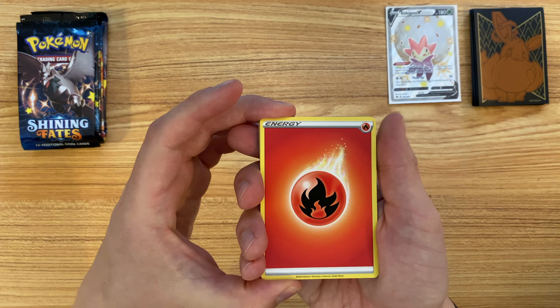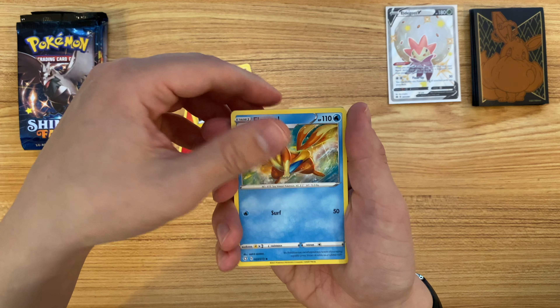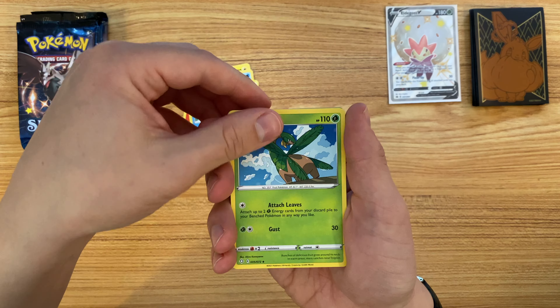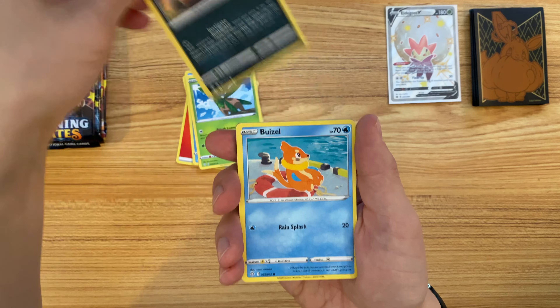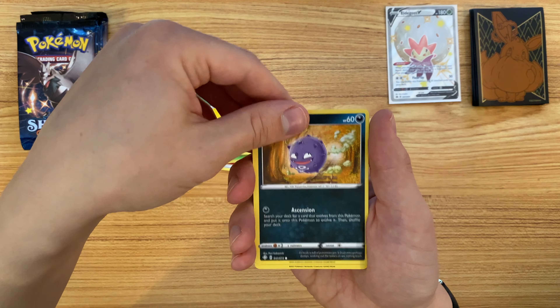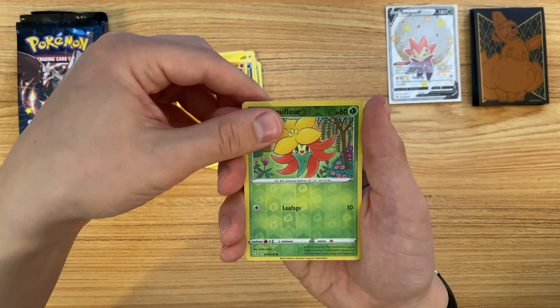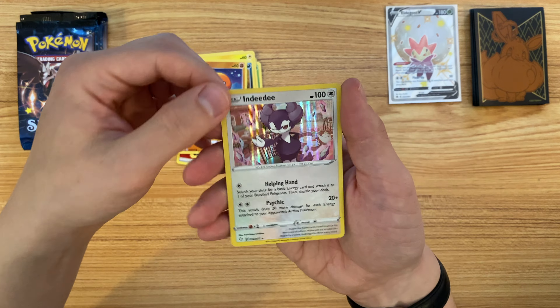Starting off today with a Fire Energy Rotom, Floatzel, Tropius, Nickit, Beazle, Shinx, Koffing, Trapinch, first Hollow Glossifer, and a Hollow Ndeedy.